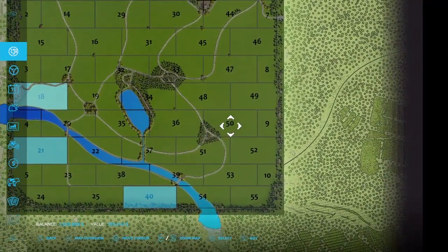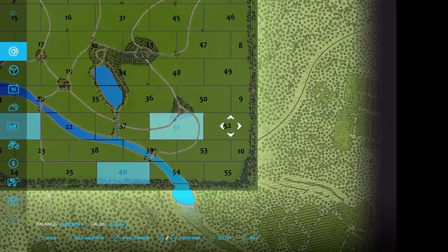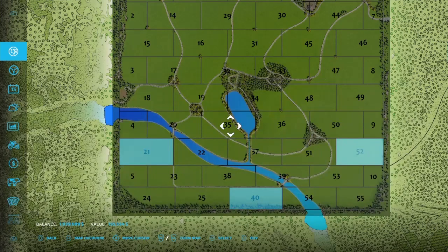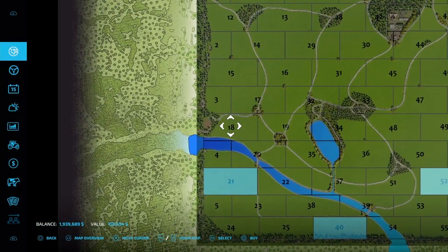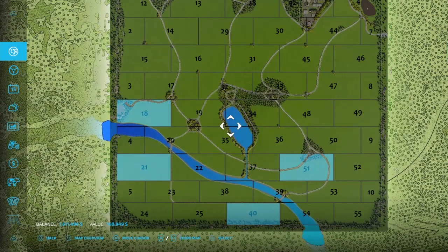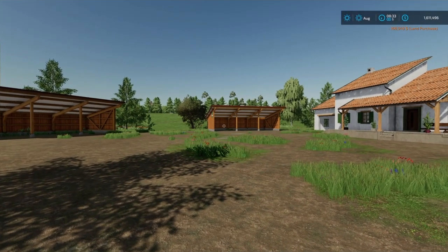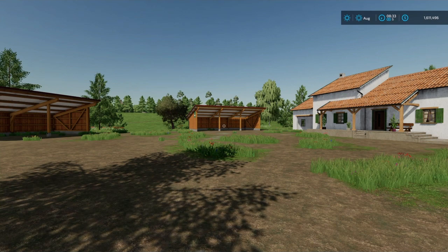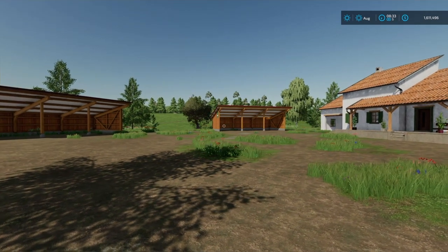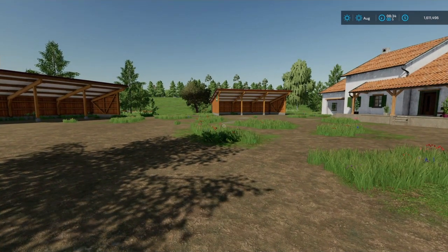You also have the option of choosing plot 50, 51, or 52. For this video we are going to do plot 18, and I will also show you plot 50 and 51. So we will be showing you plot 18 and 51 and what you need to do. In order to make it easier and help us get through this setup, we are going to buy our equipment now.